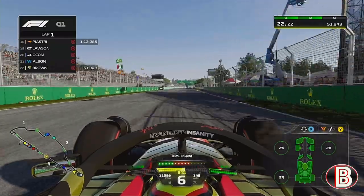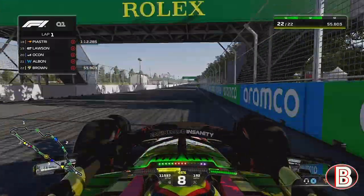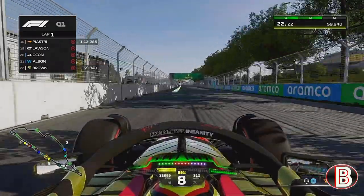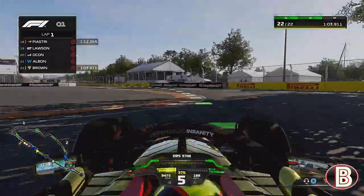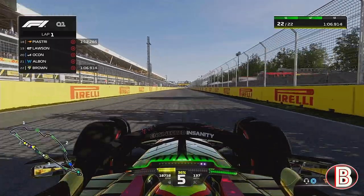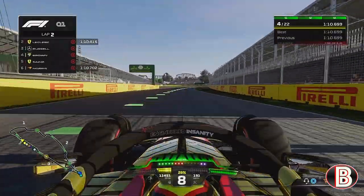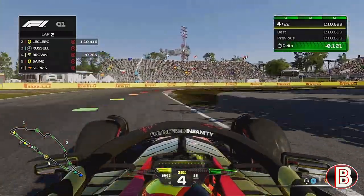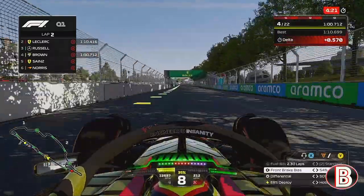Canada, my favourite track on the Formula 1 calendar, as we come up the back straight before we get to the final chicane. We've always been very quick in Canada. We did very well here last season, but we have a big wobble coming out of the chicane. We come up to the line and it's only good enough for P4 for now, but we will go again on the same set of tyres.